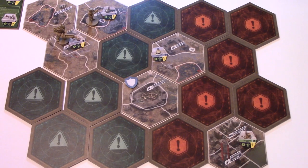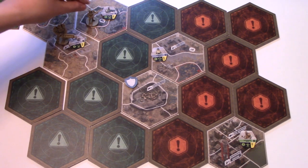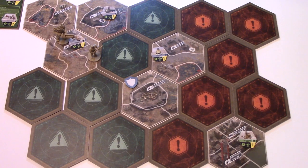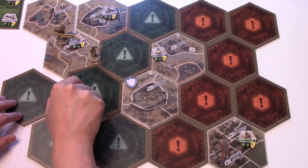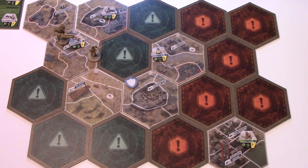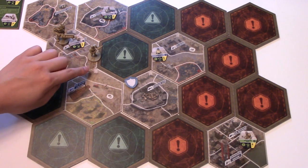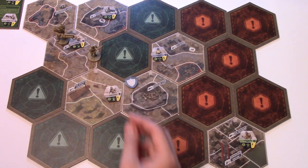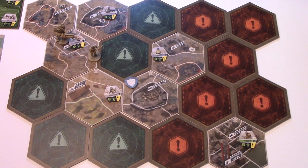The Vault Dweller's first action is to move — getting two movement points, going here and then here. The second action is to explore. He explores this tile, which turns out to be the Red Rocket Station. Looking at the tile and making sure it's pointed face up, we draw a skull enemy — it'll be face up and it's a Raider Psycho. That ends the Vault Dweller's turn.